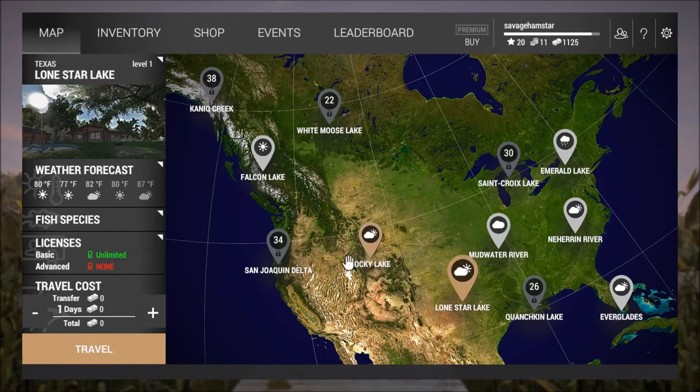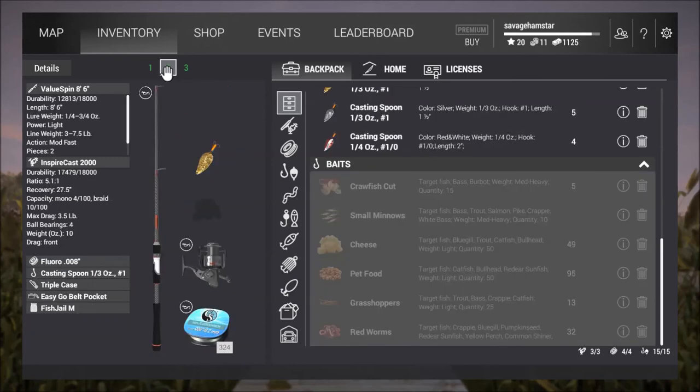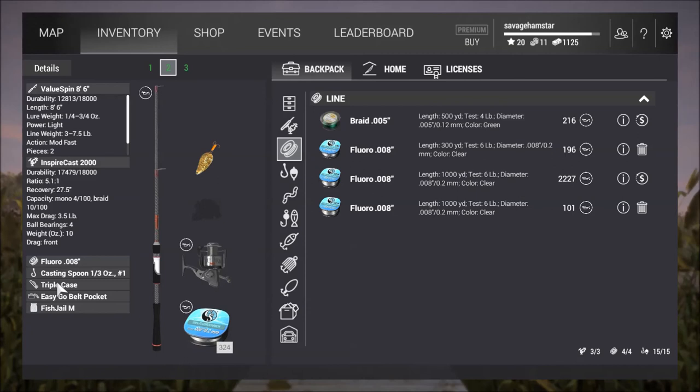Funny Creek is the last one at level. The gear I'm going to be using is the Omni Float 14-foot-9, the first Omni Float you get, with a Wind Cast 1500. The line is four-pound braid, a chubby bobber with a size 6 hook and some red worms at a 17-inch depth for bass fishing. For bass we're using a Value Spin 8-foot-6 and an Aspire Cast 2000, Florida 100-8 which is I think six-pound line, the casting spoon one-third ounce, hook number one, and a triple case.